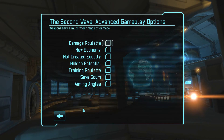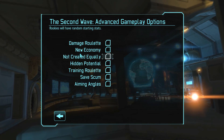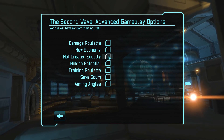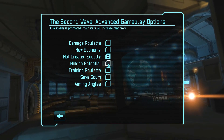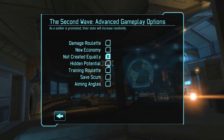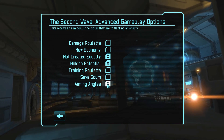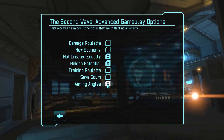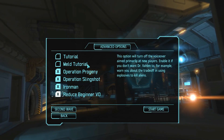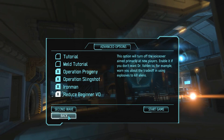I'm going to do some Second Wave options as well — Not Created Equally means rookies have random starting stats. Hidden Potential means stats will increase randomly, which is great. And Aiming Angles means the closer you are to a flank, the better your hit chance. That type of thing.